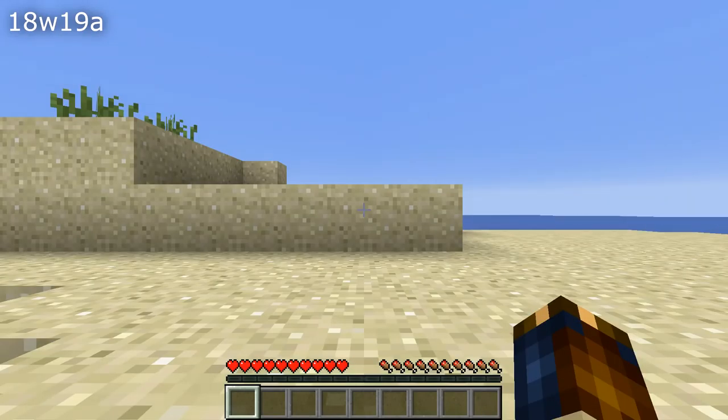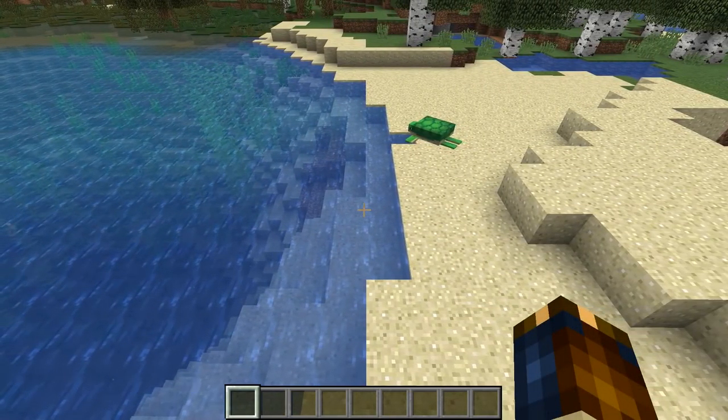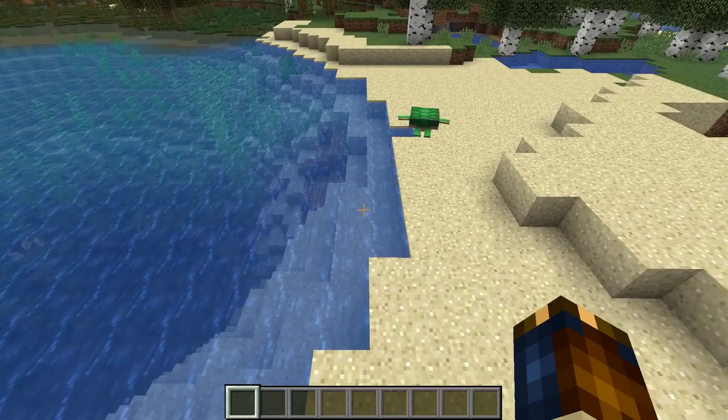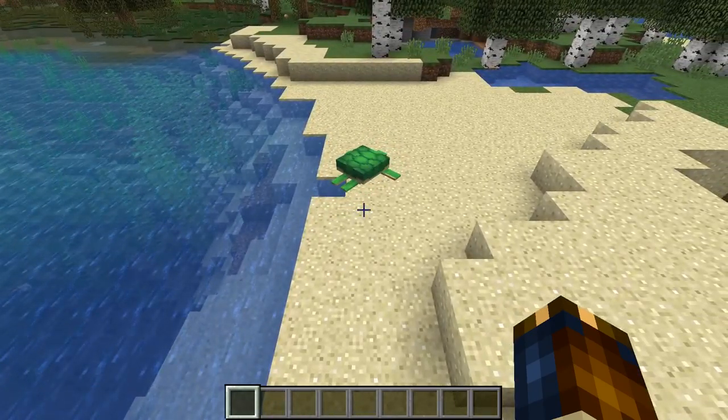Let's move on to changes with mobs, staying on the track of spawning. Mobs could spawn on ice in the previous version — that's fixed. Turtles have had an upgrade to their egg-laying spot-finding algorithm, which means they no longer try to lay eggs in places they can't access, but you might have to help them out with placing a sand block because they will only lay eggs on sand.